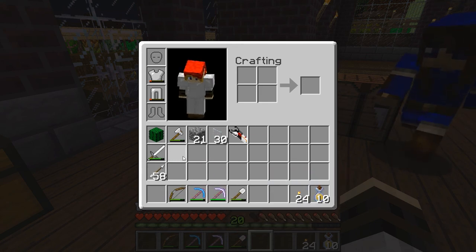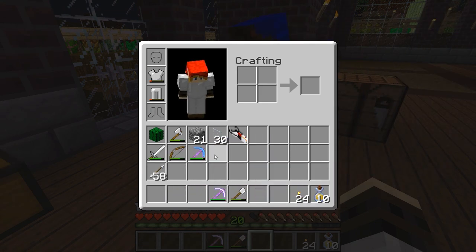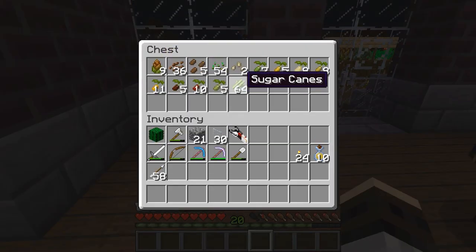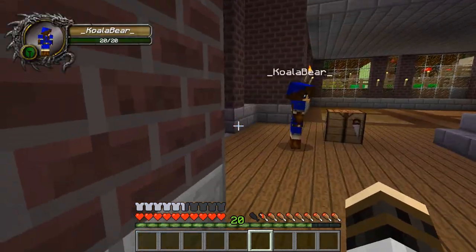Alright guys, we should be able to plant pretty quickly. We're probably running pretty long already, but we said we were going to finish it this episode, so we're going to finish it. Okay, so let's start with the wheat and the sugar cane.